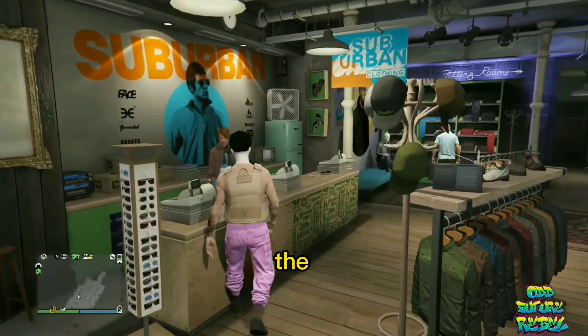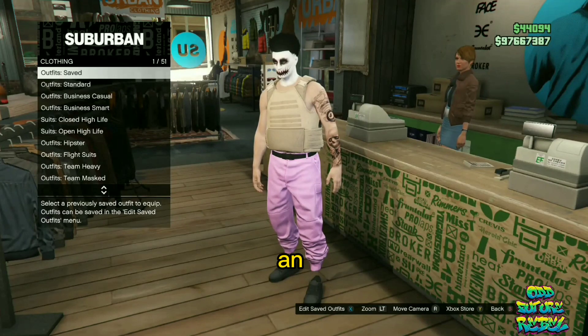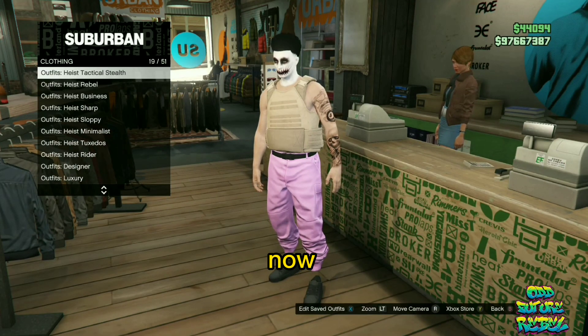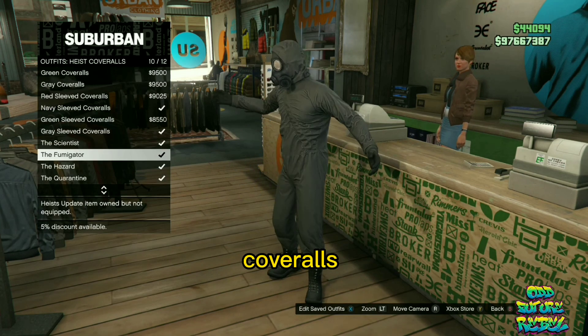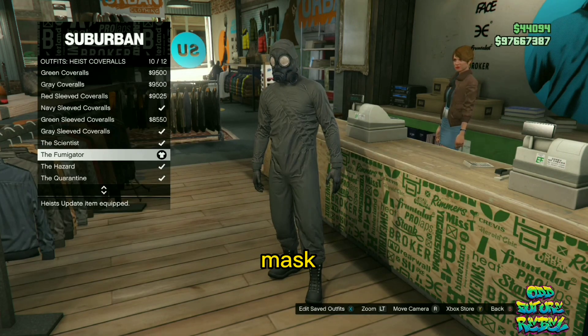Go over to the top section at any clothing store on the map, go over to the utility vest, and purchase the peach plate carrier. Make your way over to the front counter, then save this as an outfit on slot number 1. Then go over to the heist coveralls and purchase any of the last 4 heist coveralls with a gas mask on.